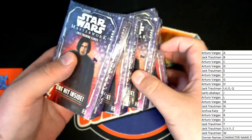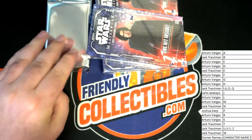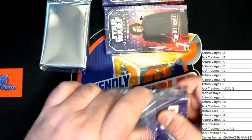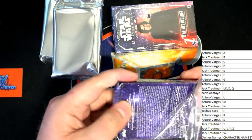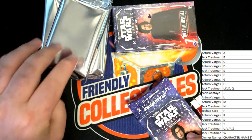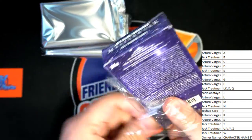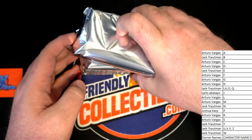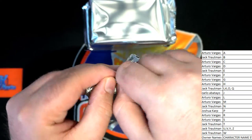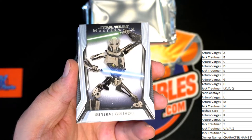Old Kylo Ren on the box. Old Kylo Ren. That pack was heavy — that box is heavy. Let's do that one last — maybe there's something good in there. Lightsaber relic. Here we go, it could be explosive. Oh, General Grievous! Or General Emphysema as they call him. General Grievous right there — that'll go to G.